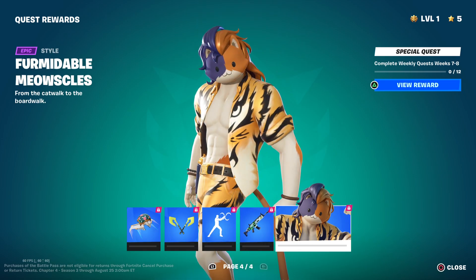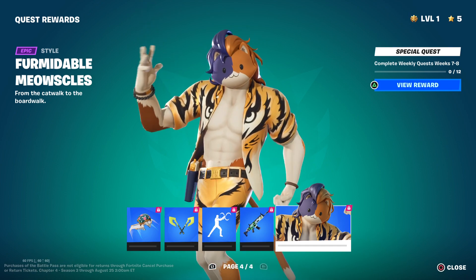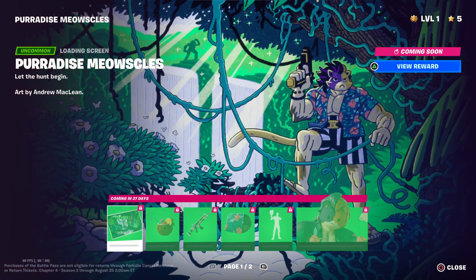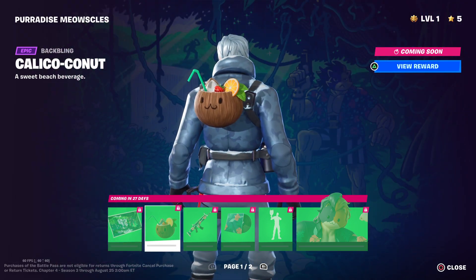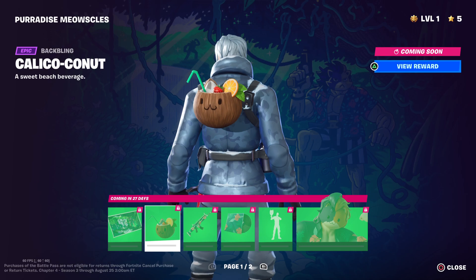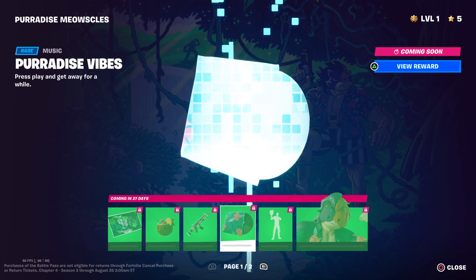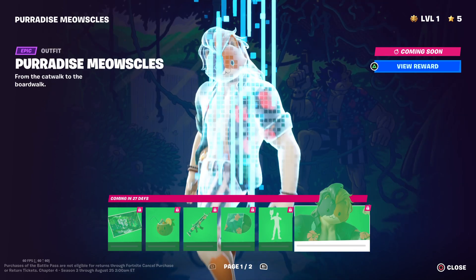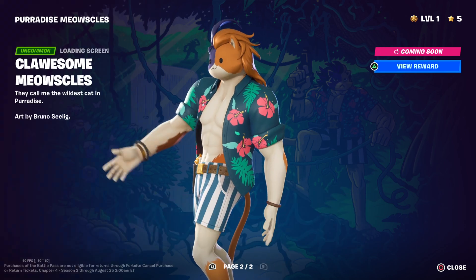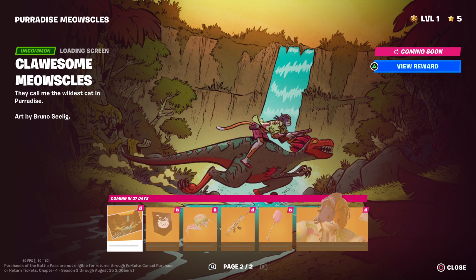Kindless Age, and then Formidable Meowsles. And then of course we got the secret skin - quote unquote - Meowsles. So Calico Coconut, Calico Holiday, Paradise Vibes, Self-Reflecting, Paradise Meowsles - from the catwalk to the boardwalk, Claw Some Meowsles.